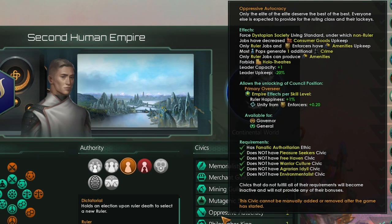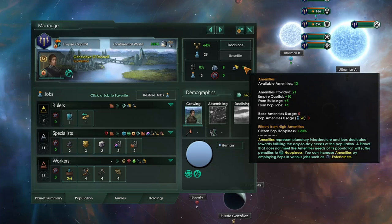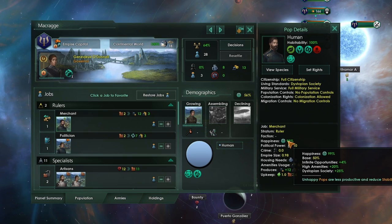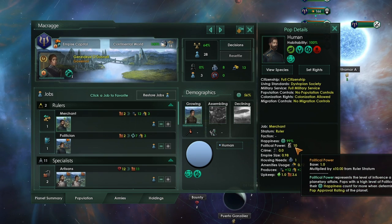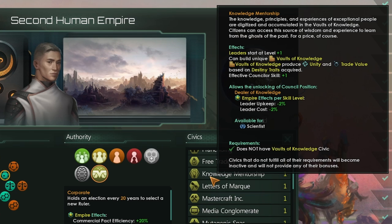If you've ever really just wanted to roleplay as the Imperium of Mankind from Warhammer 40,000, Oppressive Autocracy is a new civic for you. You get access to the dystopian society living standard, +1 leader capacity, -20% leader upkeep, you cannot build hollow theatres, only rulers produce amenities, every pop will produce one additional crime, but you will only need to have amenities for your rulers and your enforcers. This living standard is very, very economical — you get much reduced upkeep on your specialists and a massive political power boost to your rulers. You actually don't suffer from any happiness or amenities problems even though the majority of pops in your empire are at 0% happiness, because all of the happiness and political power will lie with your ruling elite. Going down the mercantile tradition tree and stacking merchant jobs is probably the way to go with this civic.